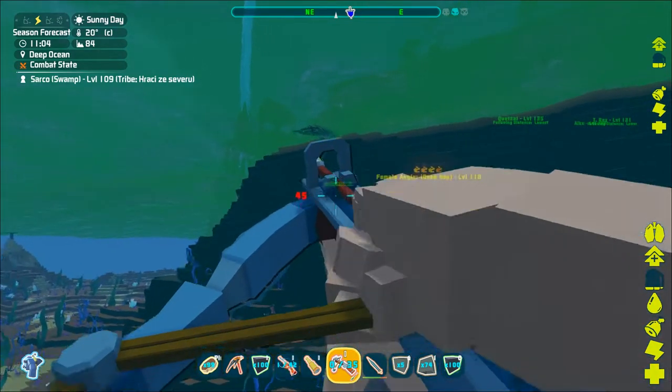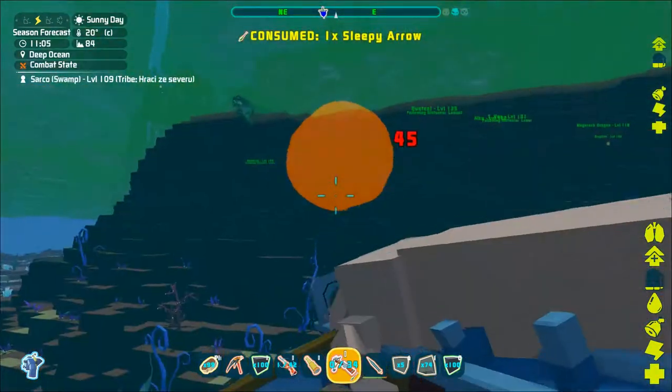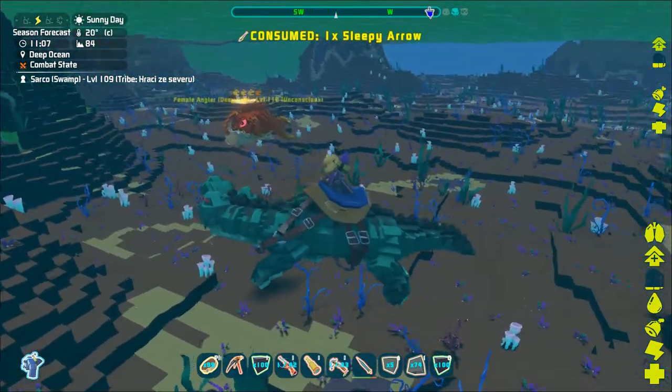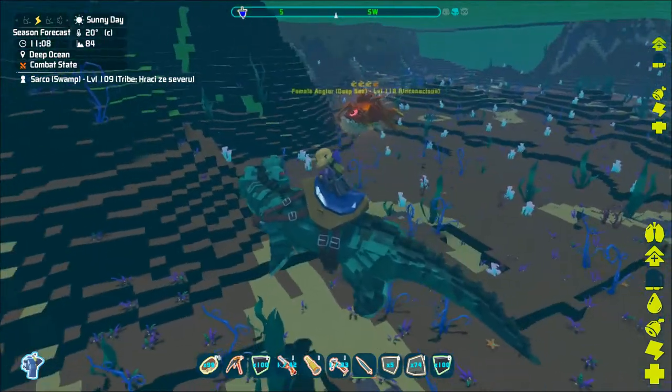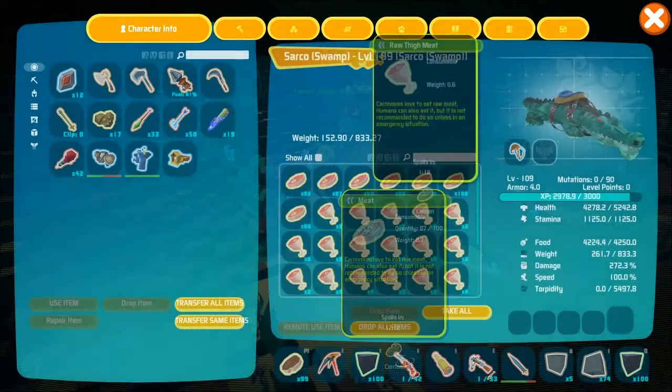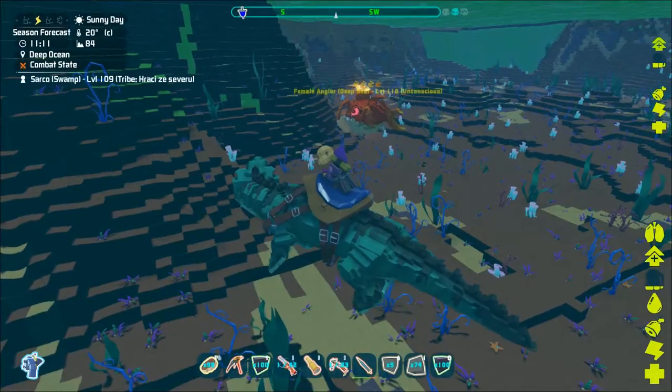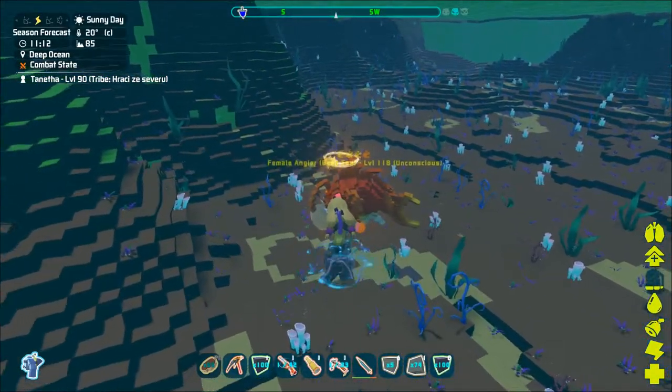In order to tame the angler, you need to knock it out. If you are riding a strong creature, you do not have much to worry about — you can simply start shooting and keep doing that until they are unconscious.